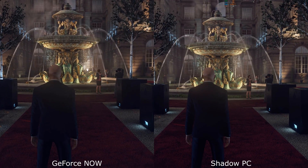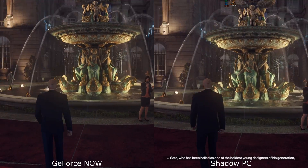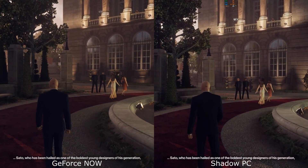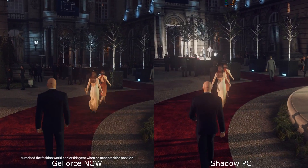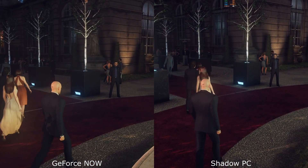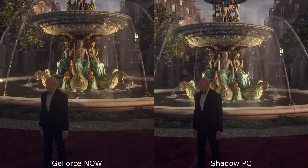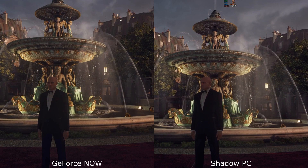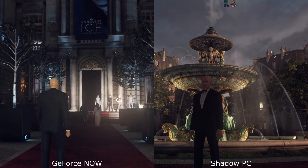You can see that the colours are a little bit warmer on the Geforce Now side. Although, as we go through certain sections, I'm torn between the warmth of Geforce Now and the more realistic, cooler view of the Shadow PC. This is the Shadow PC boost here, so we are comparing pretty much 1080s. As we look back at the fountain, it's very difficult to tell them apart apart from that colouring, and I think I do kind of like the slightly cooler view of the Shadow PC here.